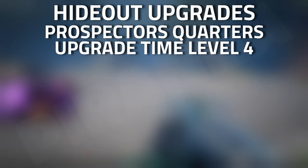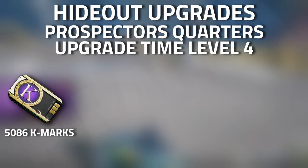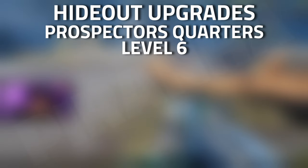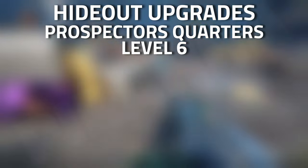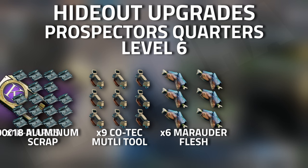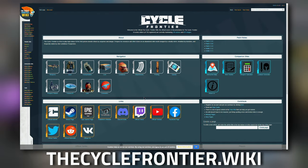When it comes to the Prospectus Quarters upgrade, for level four you need 5,086 K-Marks, two aluminium scraps, one print resin, as well as five ICA scripts. For the quarters level six upgrade, you're going to need 18 aluminium scrap, nine Kotech multi-tools, six more order flesh, and 16,000 K-Marks.